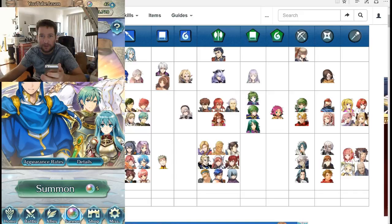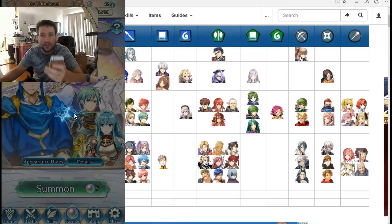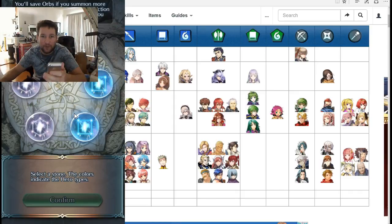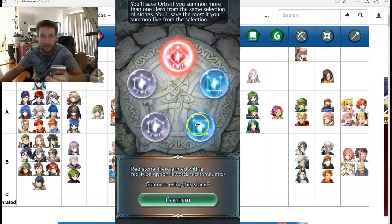We do need a green hero and we do need a mage. I mean, we have Camilla — Camilla is great but she's a little squishy. We would really love a mage. So let's summon in here — we're looking for green heroes, green orbs. We summon and nothing.